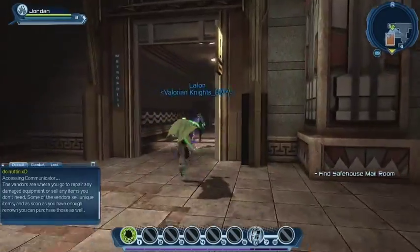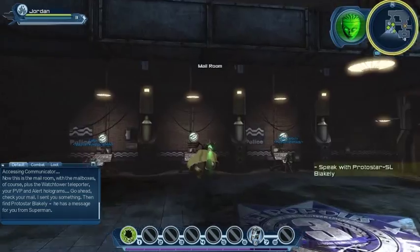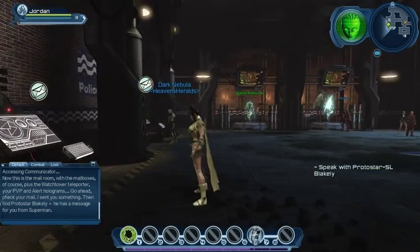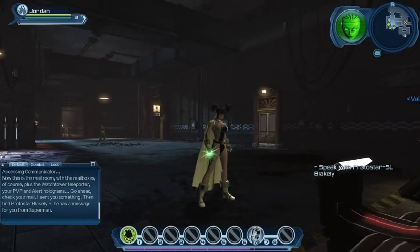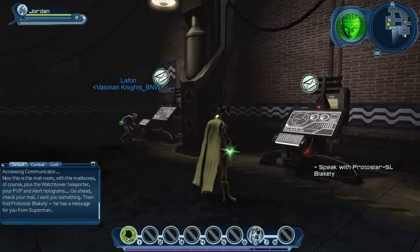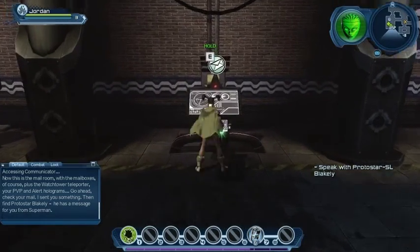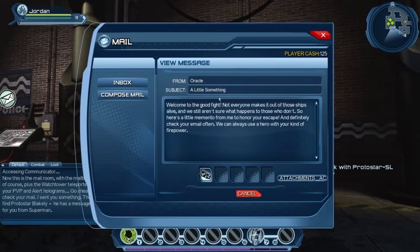She's sending us to the mailroom. That's where we want to go because I've got some mail already. This is the mailroom with the mailboxes, plus the Watchtower teleporter, your PVP and alert holograms. Go ahead and check your mail — Oracle sent us something. Then find Protostar Blakely. He has a message from Superman. There we go — a little something from Oracle.